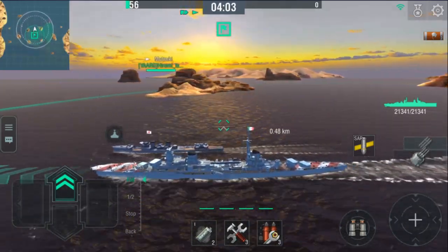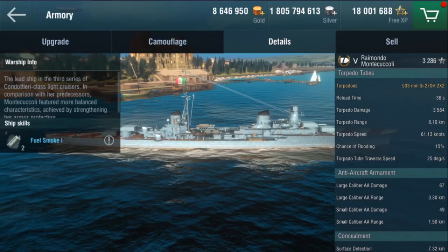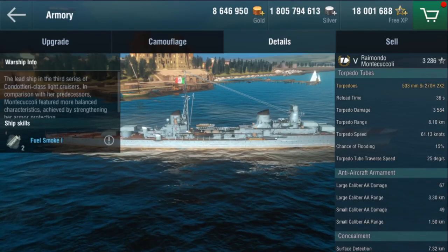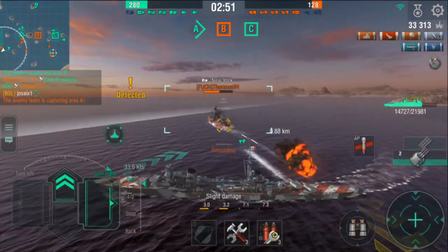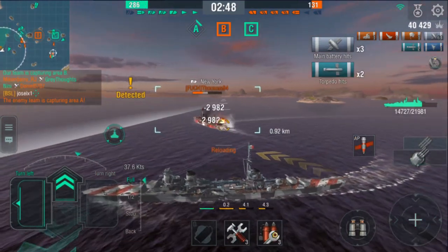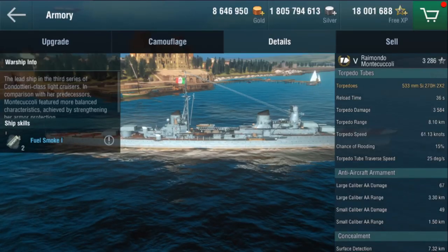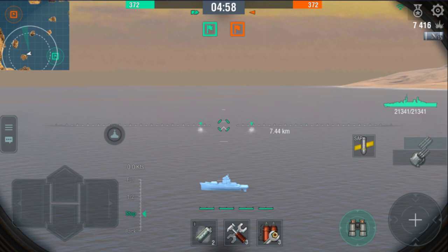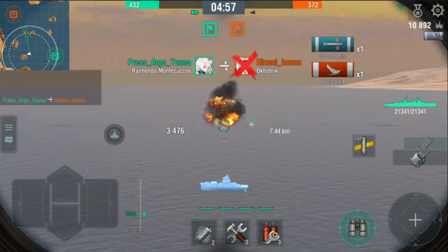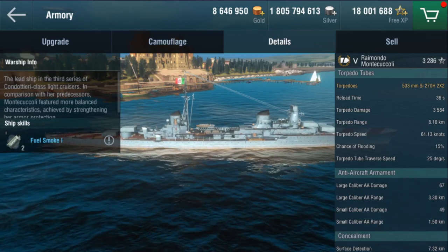That is faster than any destroyer in Tier 5 with their usual equipment. Similar to Tarlonto, she is equipped with 2 dual-barrel 533mm torpedo tubes, capable of dealing great damage per torpedo, but performs worse in terms of Alpha and DPM. However, her torpedo range is 8.1 kilometers, making her one of just 2 cruisers that can stealthily launch torpedoes in Tier 5. In addition, you can reload your torpedoes fast in just 36 seconds.